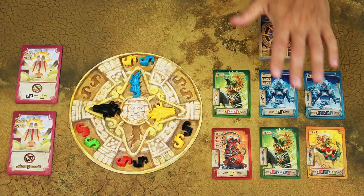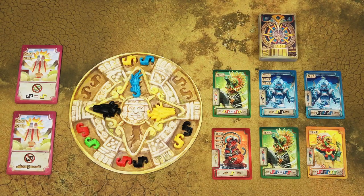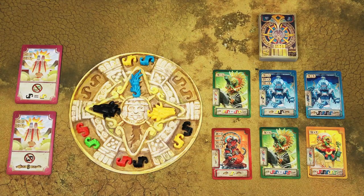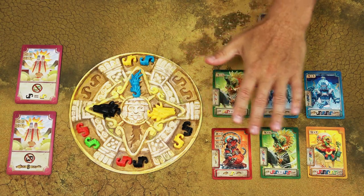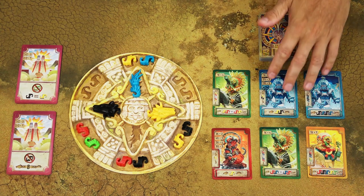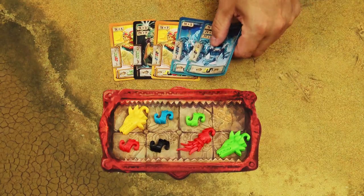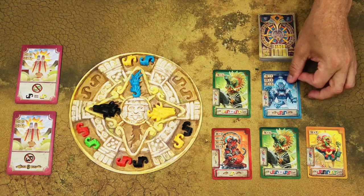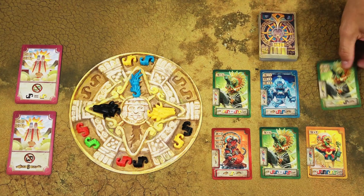The second option is to take prophecy cards. Each player has a hand limit of 5 prophecy cards. When you take cards, you can take as many cards from the display as you want, or even from the top of the deck, as long as you don't exceed the 5-card hand limit. Then draw new cards from the top of the deck to replenish the display back to 6 cards.